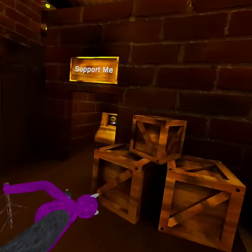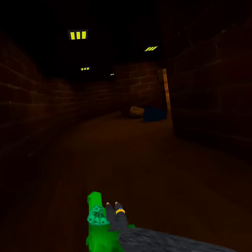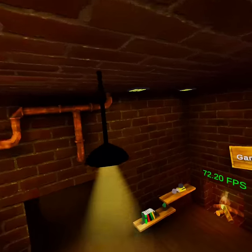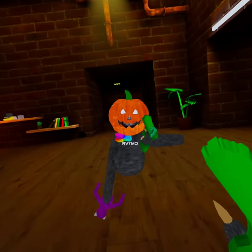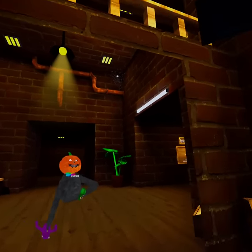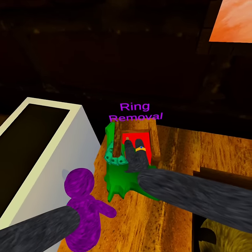It does shoot money like in the beginning of the video — look, maybe it'll shoot money this time. It does shoot money, just go to the beginning of the video. My thing glitched since I'm in a private server and private servers are pretty buggy. I'm bugging out — ring removal still does not work.